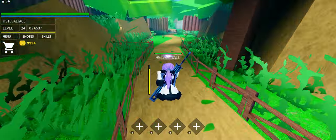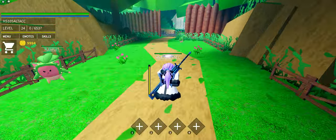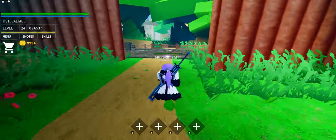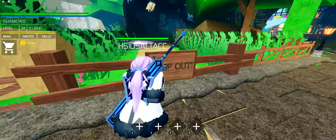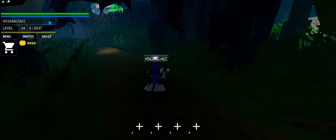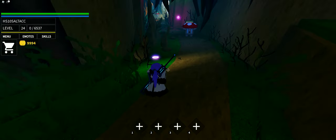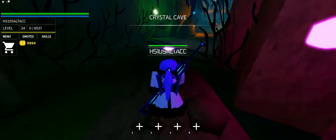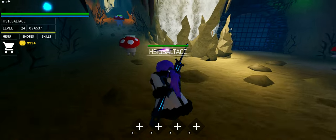Now we're back at the town area. I'm going to show you another area with chests, then we'll move on to the boss area. There are 'keep out' signs here but you can just walk through — it's not blocked. You may see spider webs but there are no spider monsters, only mushroom guys.